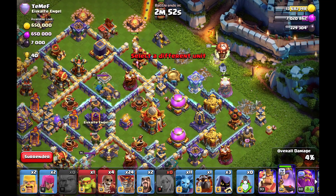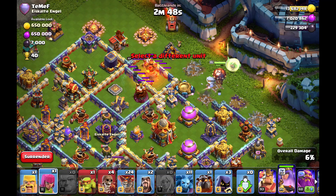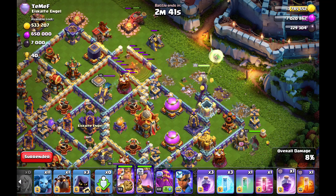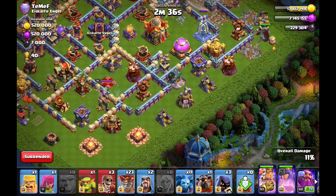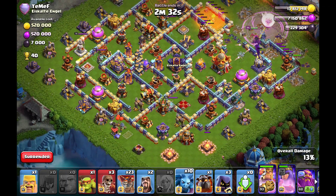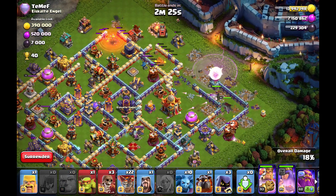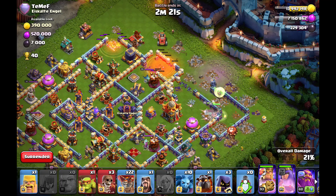Now we'll have a look at a diamond base — it looks very ugly, honestly, because the back-end rage tower is really heavy with the Eagle, three multi-inferno towers, and two ground bows. The tunnel charge isn't that easy because the funnel is tricky. My king is a bit too slow so my queen gets distracted — I'm not sure if she will go back.